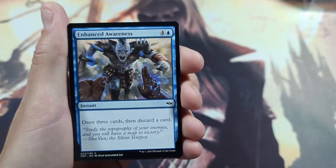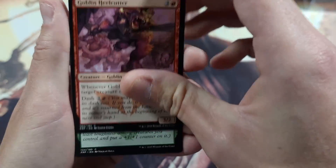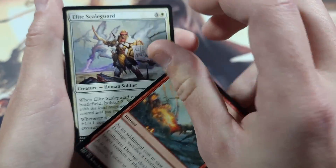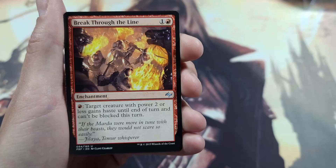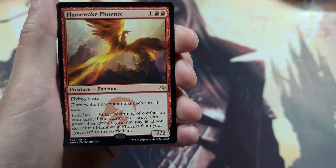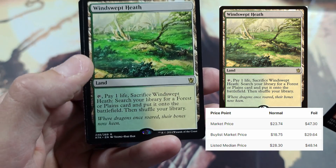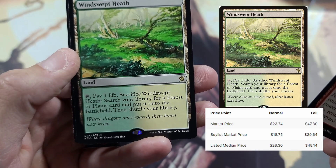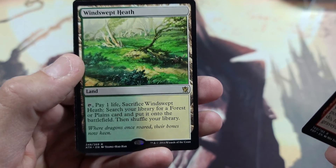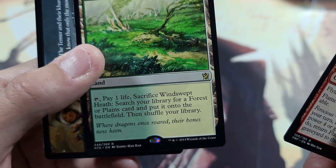We have a Refocus, Dowsing Shaman, Gloam Will of the Naga, Sky Captain, Enhanced Awareness, Typhoid Rats — oldie but goldie — Riding the Dilu Horse, Goblin Heelcutter, Map the Wastes, Collateral Damage. This was before set boosters were a thing, so Elite Scale Guard, Break Through the Line. Now in the Weaponsmith and a Flamewake Phoenix — not bad for our rare.